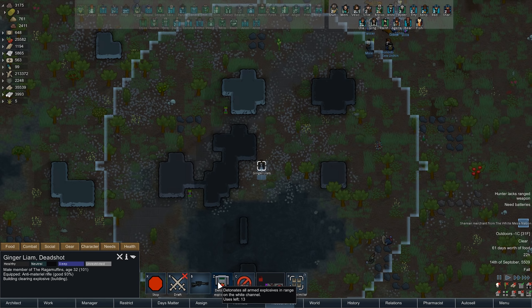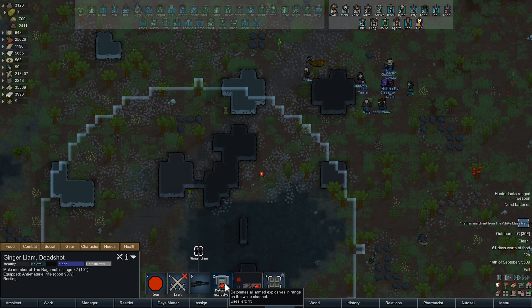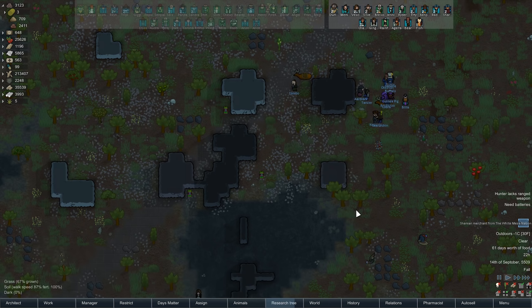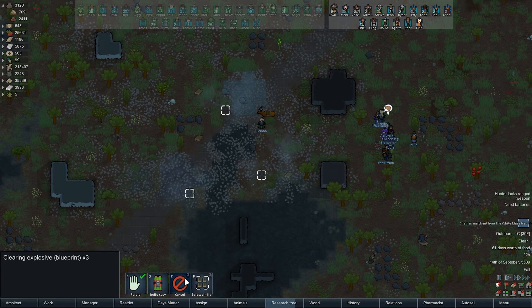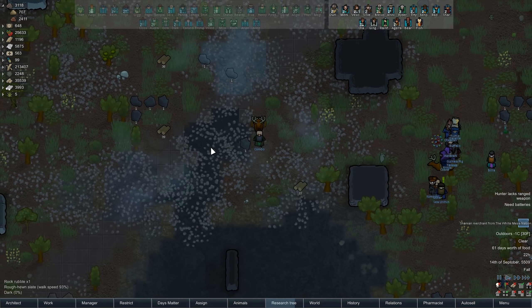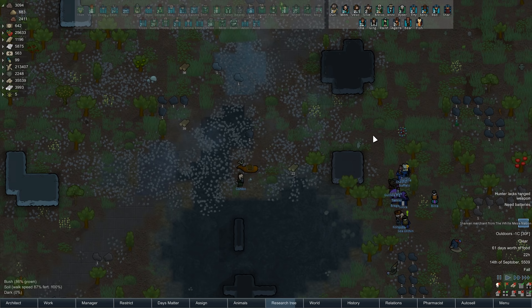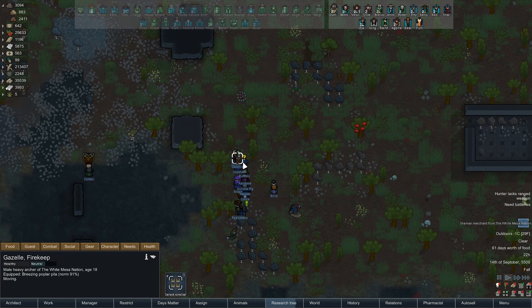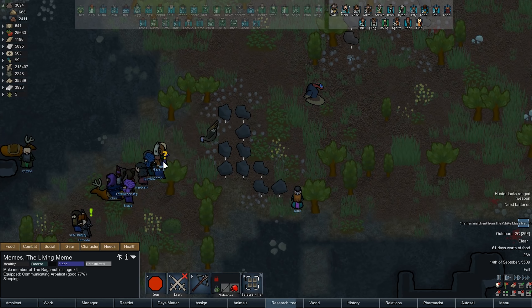That is a shaman merchant from the White Mesa Nation right over here - how y'all doing? Welcome to the party, please stay clear of the explosive area. And go! Perfect - actual perfection, the road is clear. Sorry about the rough-hewn slate and marble on the floor, but meteors - what are you gonna do? Either way, welcome to the colony, hope you enjoy.